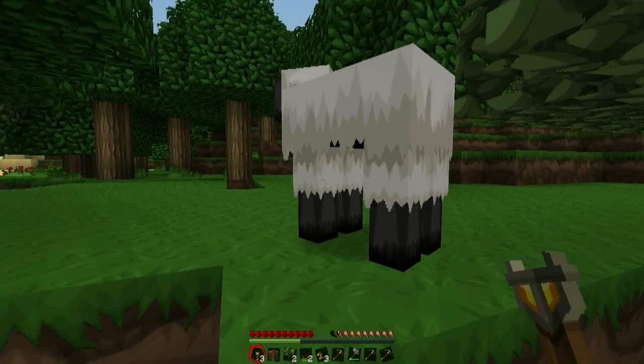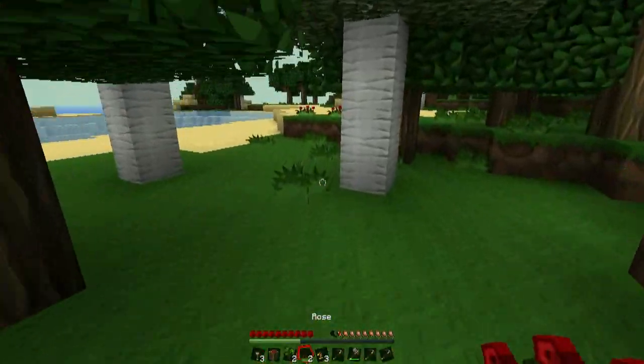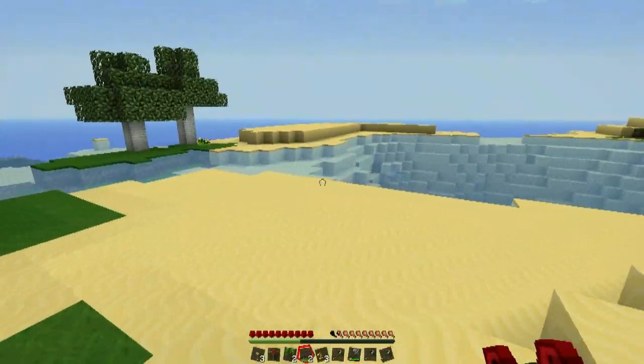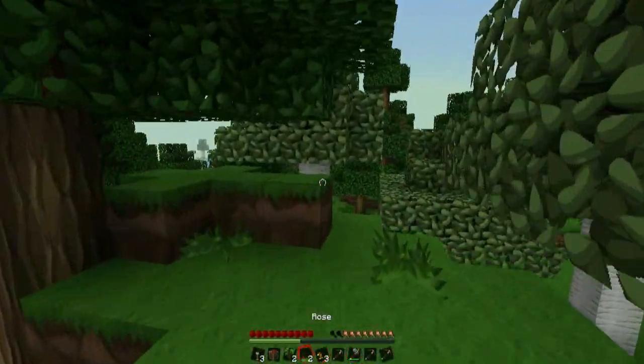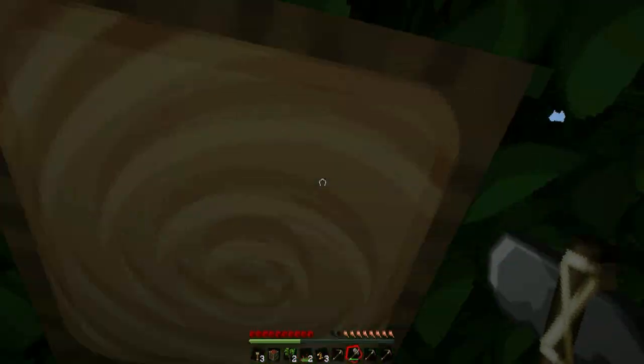How much wool do you have? Three — that's perfect. And I'm already getting hungry. Let's just live here — it's a beautiful spot. Maybe it's an island; I'll check it out later. It's like a perfect spot — everything is so beautiful. It was a random seed, I'm serious — it was a random seed.